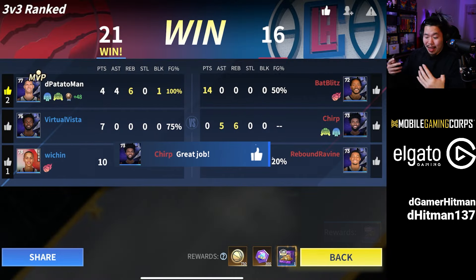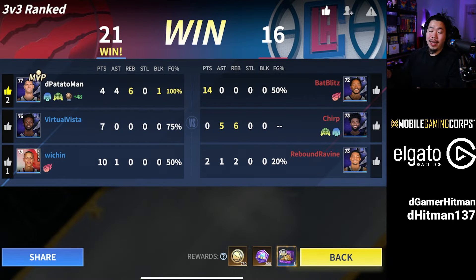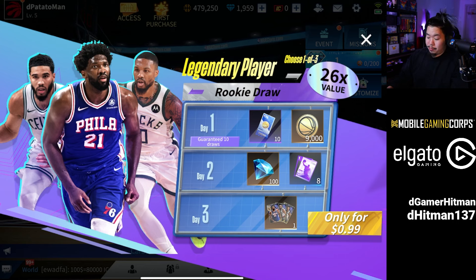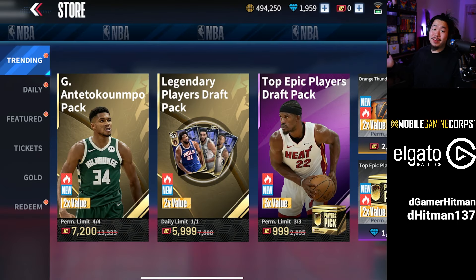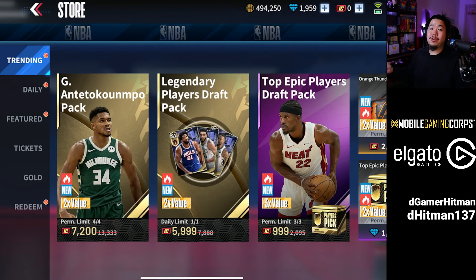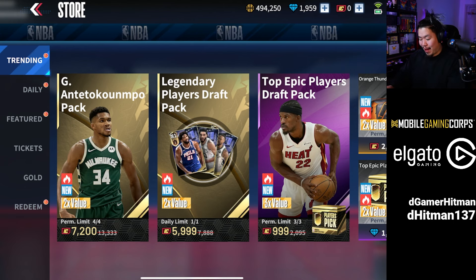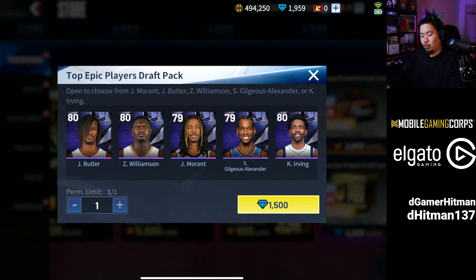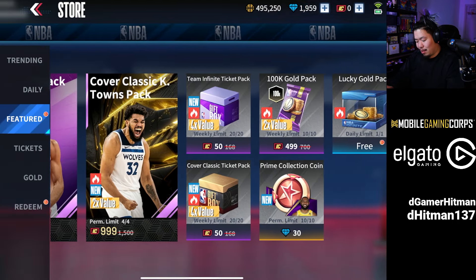I personally like turning auto defense off because I like following players normally. There's also Dynasty Mode which we'll cover shortly. Keep in mind that if you're the MVP you'll get more points, which helps you rank up faster and earn more diamonds. At level five you unlock the Store, and this is where the fun begins. You also get a pop-up offer — for a dollar you get a legendary after three days, and I 100% recommend that.